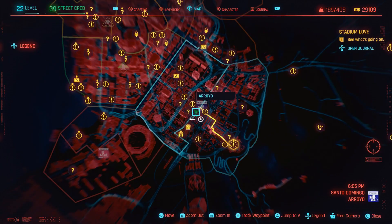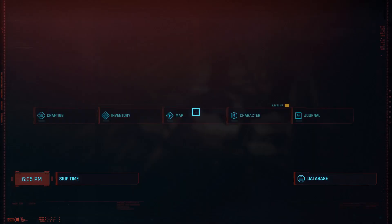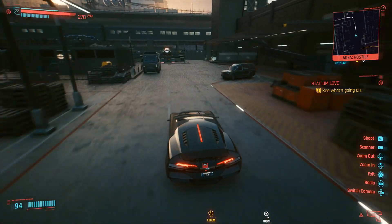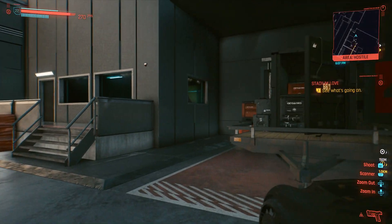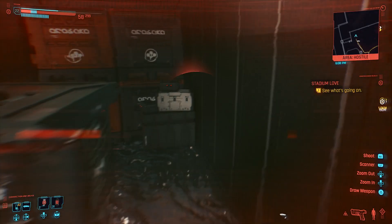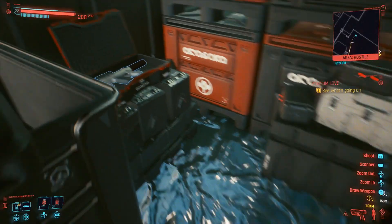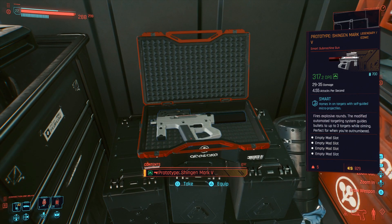This next one I would recommend you get as soon as you can because this gun is amazing. You'll have to go into a little Arasaka base in order to get it, but I was able to get it without having to kill anybody. As soon as you enter, go all the way towards the end and you're going to see a trailer on the right. One thing to mention: there will be a proximity bomb in there that you're going to want to look out for — I had to learn the hard way. You can destroy it before you hop in. And there is the legendary weapon. I haven't tried all the weapons, but this one's good — make sure you go get it.